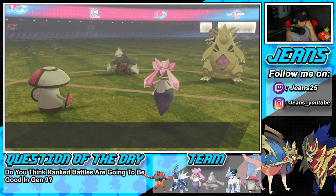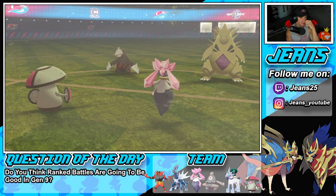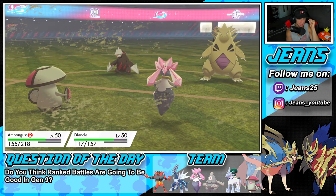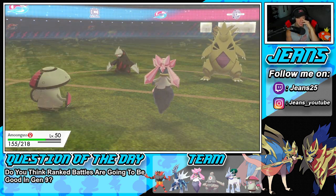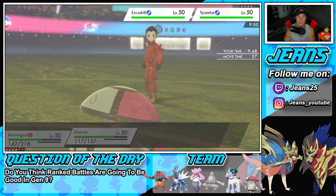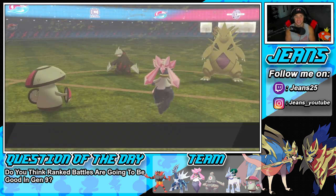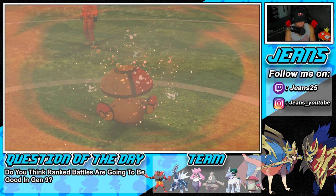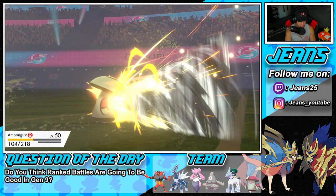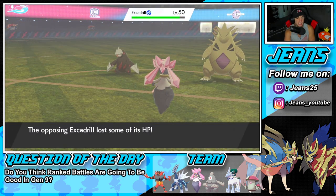He could be going for like a double Rock Slide or Swords Dance — we don't like that, not one bit. The Rock Slide comes through and it flinches my Diancie. Now we are in the worst position possible so we have to do this again. He's Swords Dancing — he could drop an Earthquake but he didn't protect. Amoonguss drops out here. Diancie, I need you to eat up a shot.